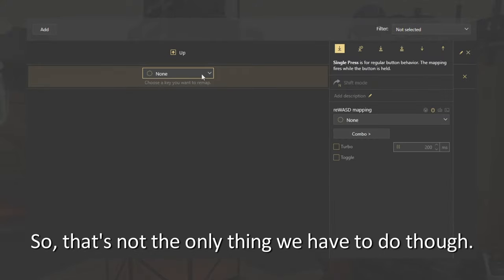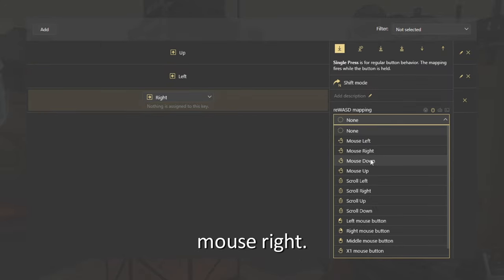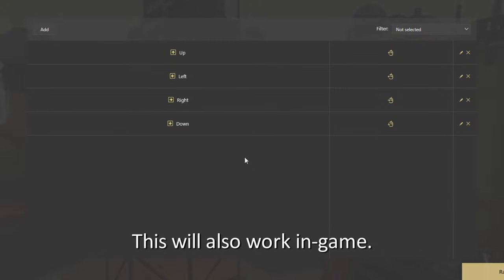That's not the only thing we have to do, though. We also have to map: left to mouse left, right to mouse right, and down to mouse down. Once you apply this to Rewast, it works — and this will also work in-game.